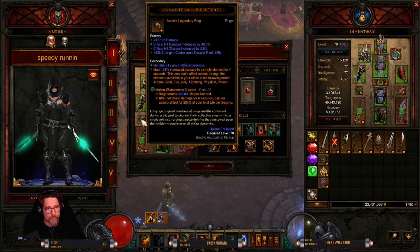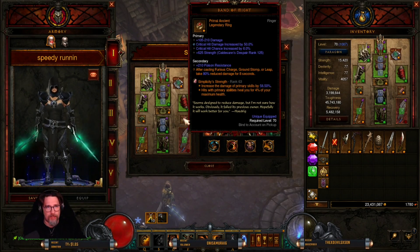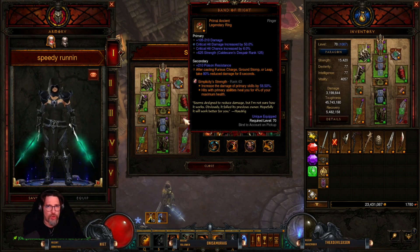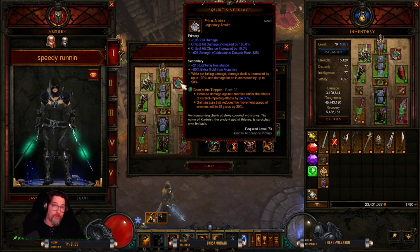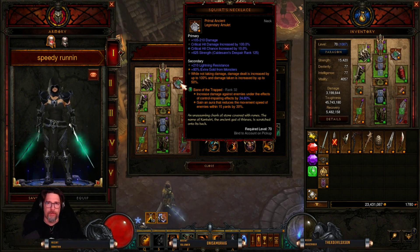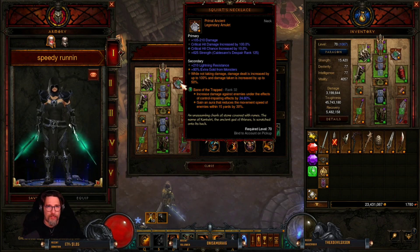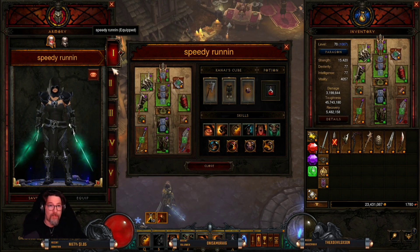For Convention of Elements I went for damage, crit, crit — I tried to max the CoE to 50 but couldn't get higher than 49. For Band of Might, once again damage, crit, crit — preferably one of your two rings has cooldown instead of damage or attack speed. For Squirt's Necklace you want the elemental skill roll because the higher your elemental skill the higher damage you do, especially on the CoE cycle. We went for damage, critical hit damage, and critical hit chance.